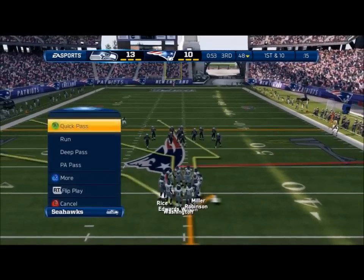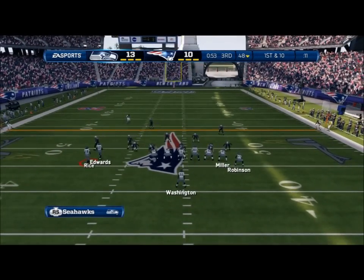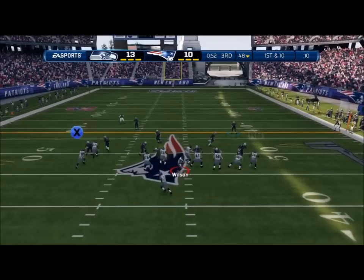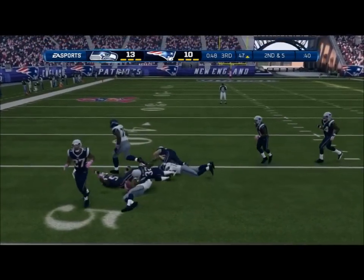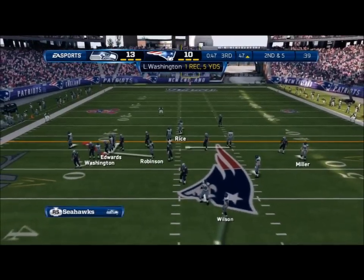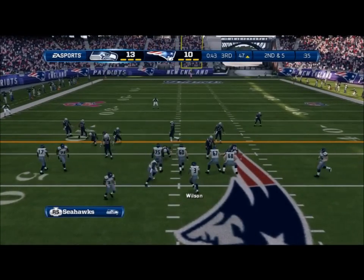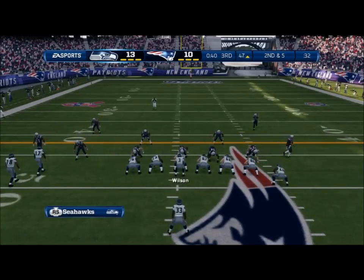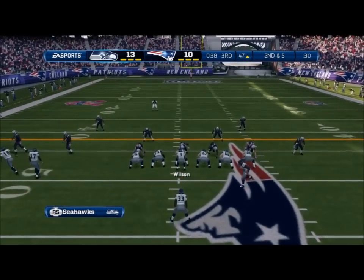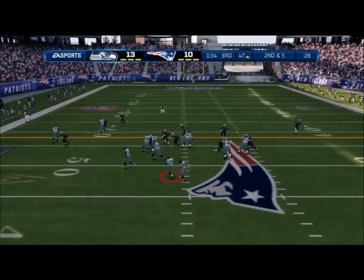The Seahawks come onto the field for their next series. They come to the line of scrimmage — first down. He wants to throw it across the middle — gain of maybe five. They hurry to the line of scrimmage. The quarterback gets the completion; it'll look good on the stat sheet, but there was no chance of getting the first down by catching and running against this defense. The quarterback's got to be a little braver and throw the football down the field.